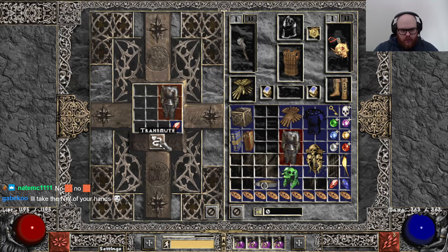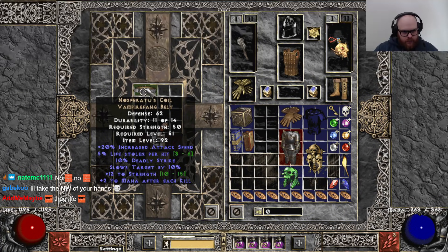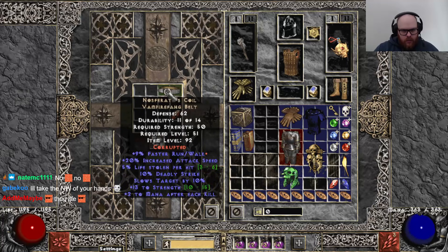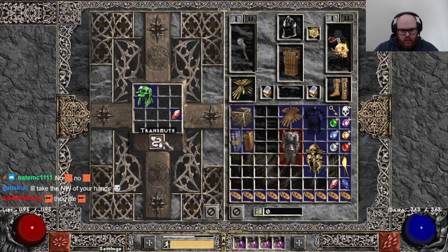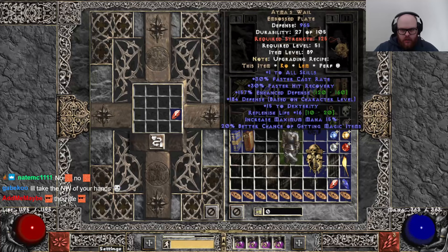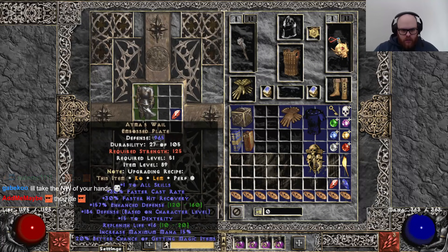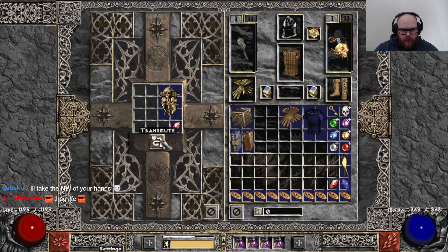Atmoswale. Brick. Nosferatu's. 5 life leech, 13 strength. Faster run walk. Not bad. Vamp Gaze. Indestructible ED. Maybe that was an F. Another Atmoswale. Indestructible. Another Foster lidless. RIP.